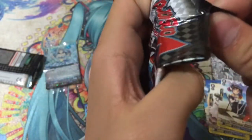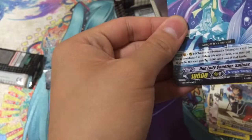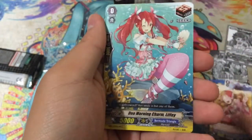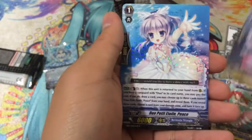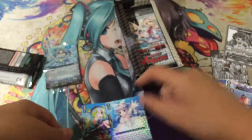Second pack: Duel Lady Cannotier Salinas, Suwani, Liffy, the Draw Trigger, Tigris, the other Draw Trigger, and a rare — Duel Petite Etoile. Cool rare.